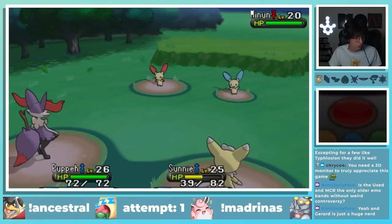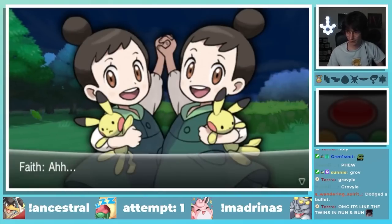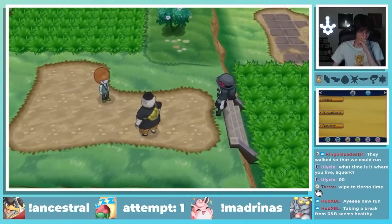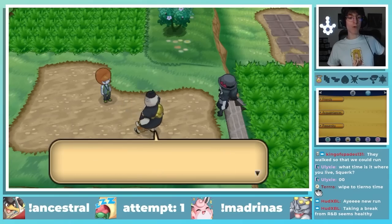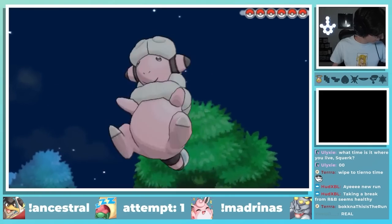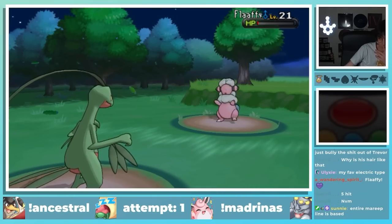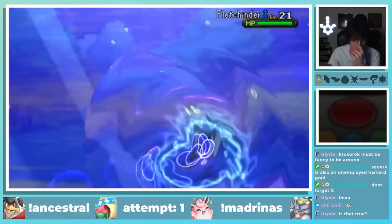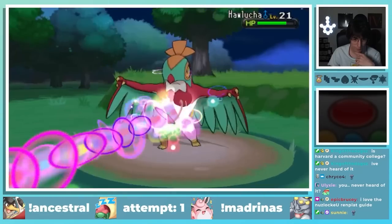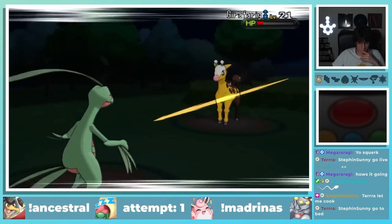On Route 5, there's a pretty scary double battle with a Plusle and a Minun that I almost lost a Pokémon to, but somehow pulled through. One of the cool parts about Ancestral X is that Tierno and Trevor actually have solid teams. Why does Tierno only have one level 12 Corphish in the original games? Having multiple rivals that are all thought-provoking fights is really cool and pretty unique to Gen 6 hacks. Tierno still has a lot of the core of his team, and even though this fight wasn't particularly hard, it was a huge upside compared to Vanilla X.